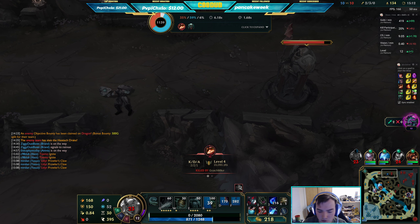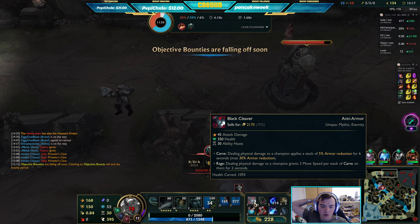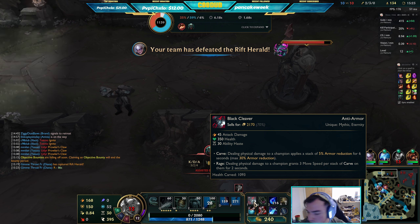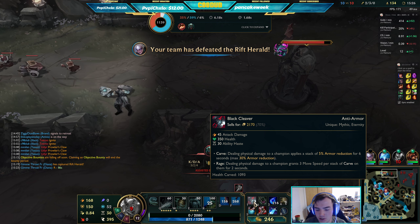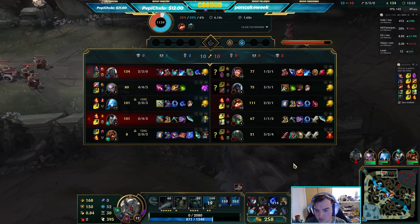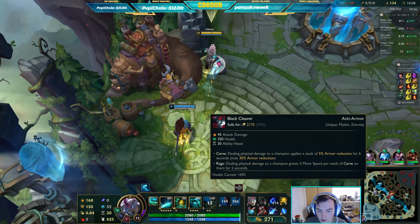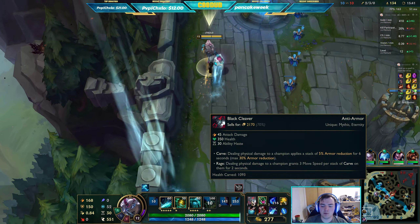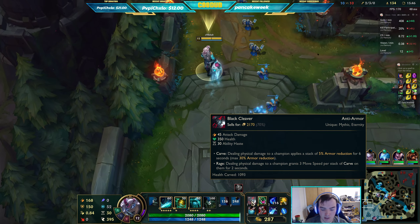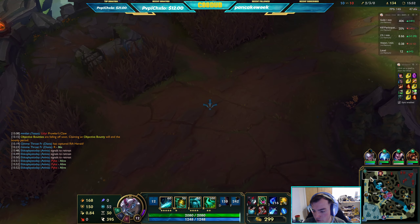Just keep absorbing pressure, that's all I've got to do. Black Cleaver: 45 attack damage, 350 health, 30 ability haste. Doing physical damage to a champion applies 5% armor reduction for 6 seconds, for a maximum of 30% armor reduction. They don't have anyone too tanky, so that's not much to worry about.